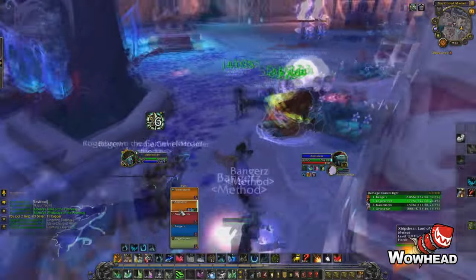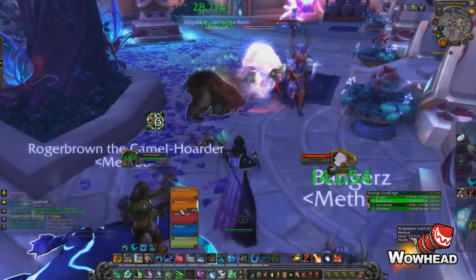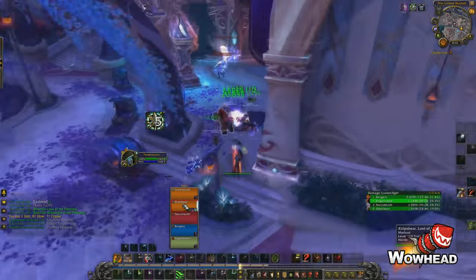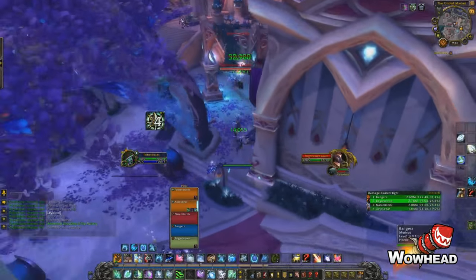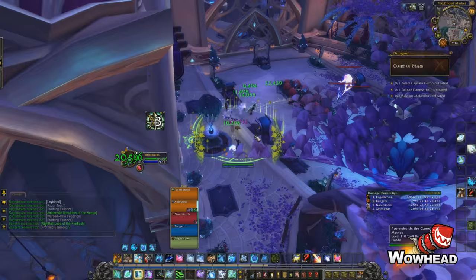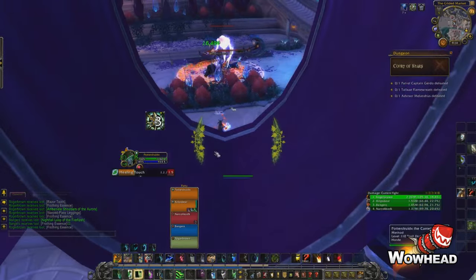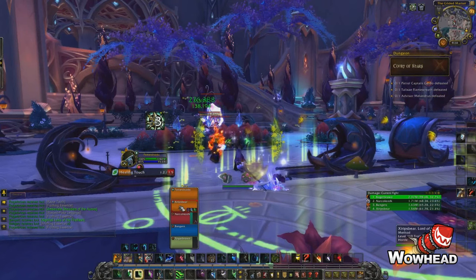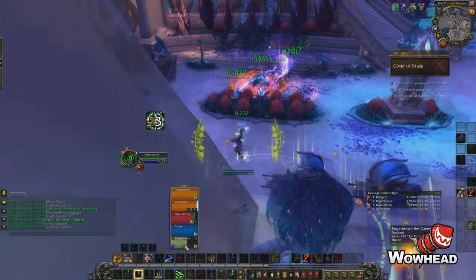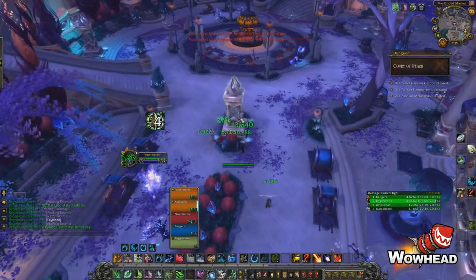We just go with the flow and kill what spawns — a lot of the same mob types: the jumping guys and the single-target casters. We pull what we think is the last trash pack before the boss, not even noticing the beacon on the left side. So we disable what we think is the last beacon and pull the first boss.